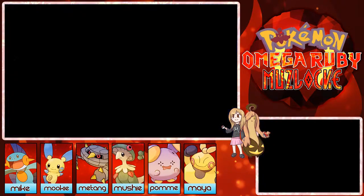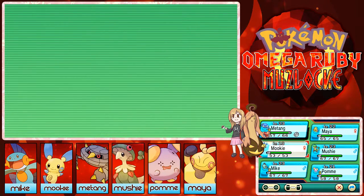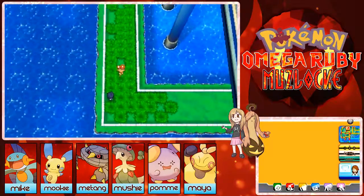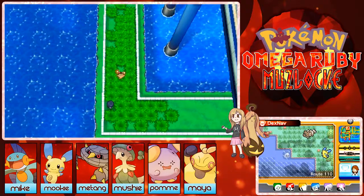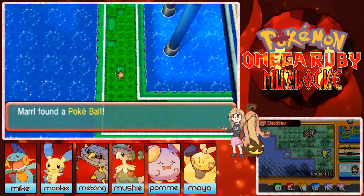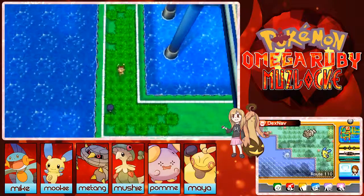I guess I can put Maya or Mookie up front. Mookie's only level 18 but it takes so long for him to level. A Pokeball — still useful at this stage, many Pokemon can still be caught with a regular Pokeball.